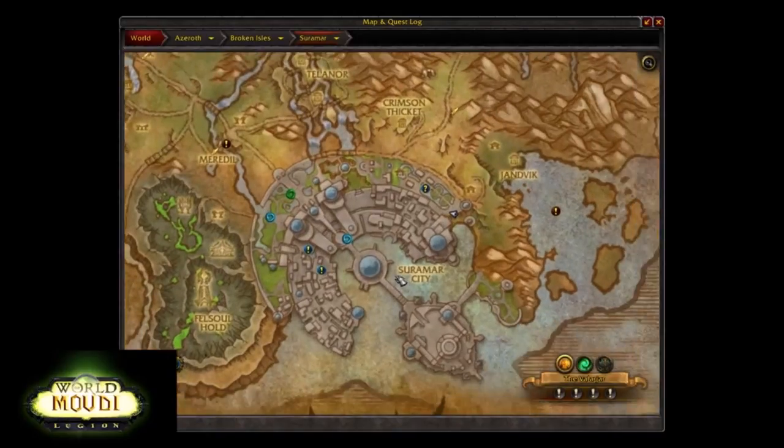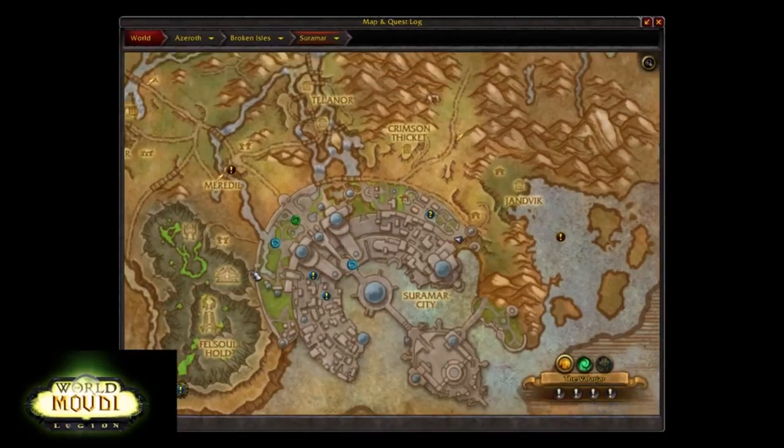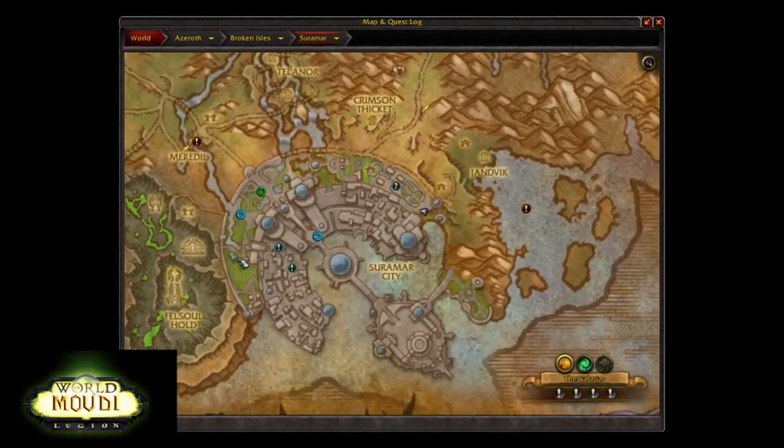I'm in Suramar city and the general setup is very simple — it's divided into different blocks. Here we have a zoo and a very big park, and in this area we have less fortunate people, like poor people, and some bazaars. Over here you'll find the Court of Stars dungeon, and the farming area for ancient mana is located in this area here.